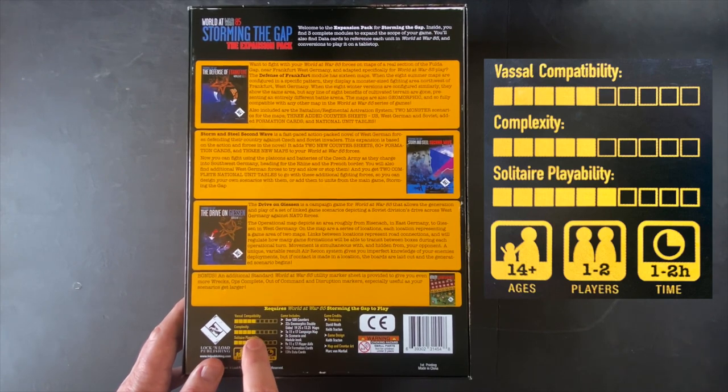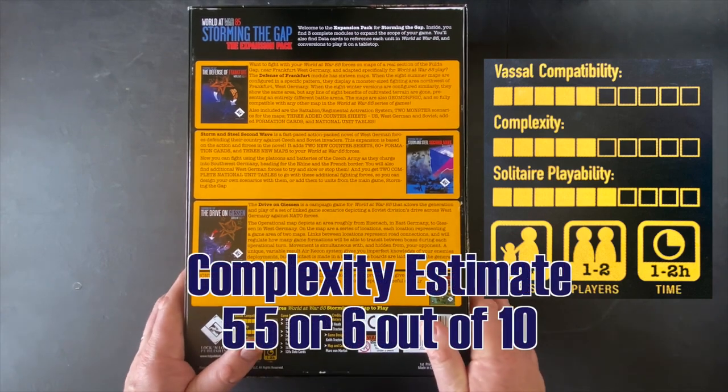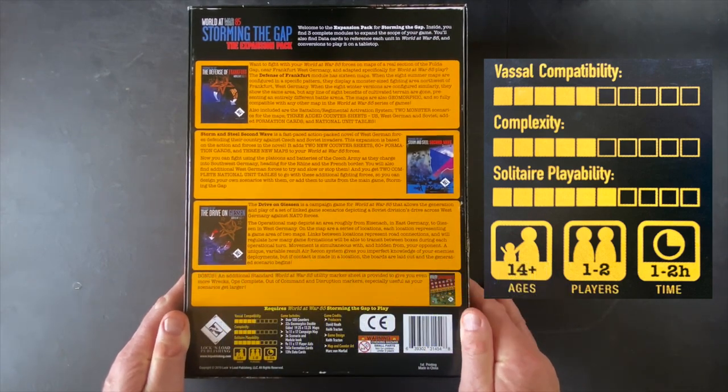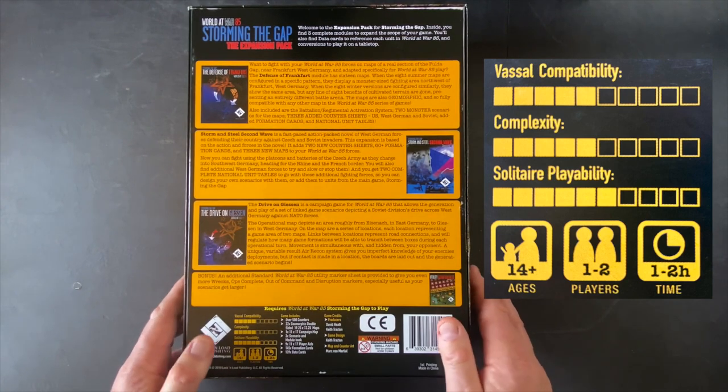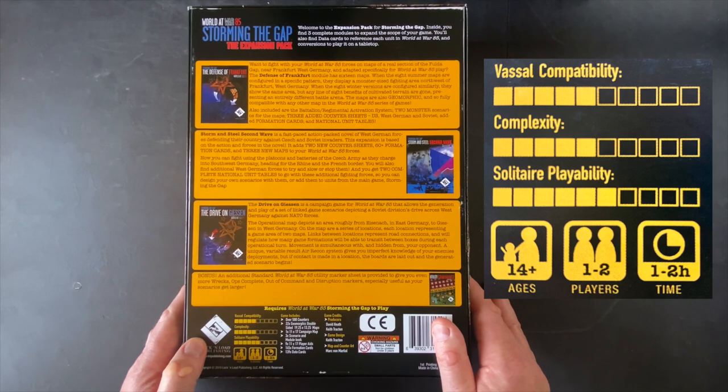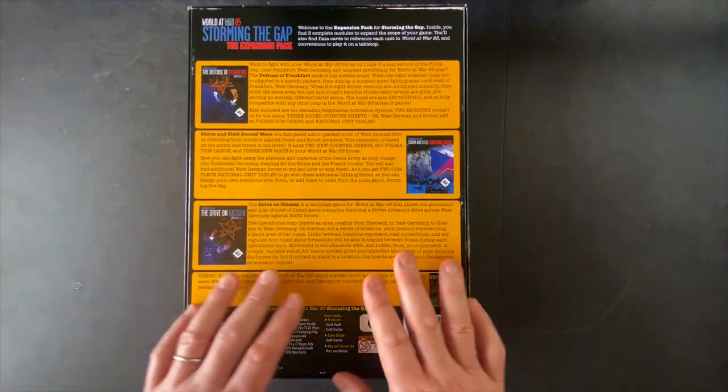Complexity is rated a five, but I think it's actually closer to a six. The rules are clear and have evolved over their initial iteration, so the rule set is really good now. But it feels like modern combat — a little bit higher than a five to me. With that in mind, let's jump in and get started.